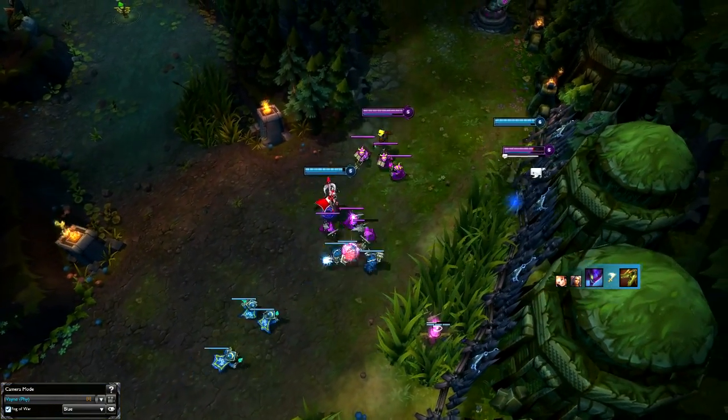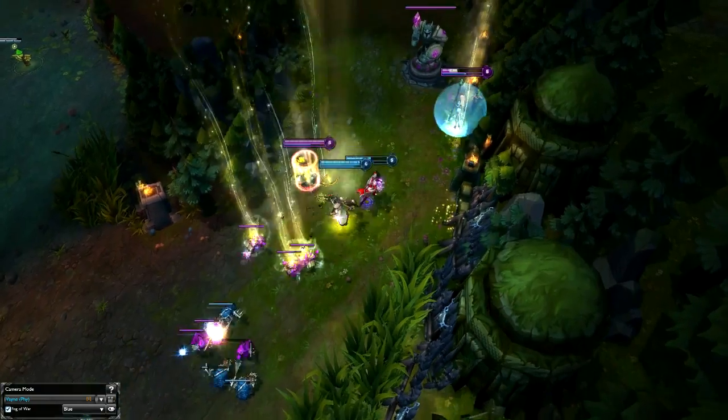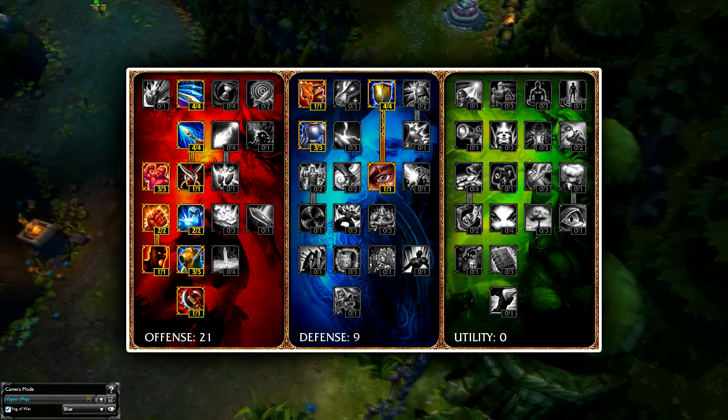Hey guys, so today I'm going to be bringing you a 3 minute guide for Vayne. Now Vayne is really strong in the current meta — she's a great late game carry, a really strong duelist, and she has a really high mechanical skill cap, which means there's plenty of opportunities to outplay your opponents throughout the game. So for Masteries I'm 21-9.